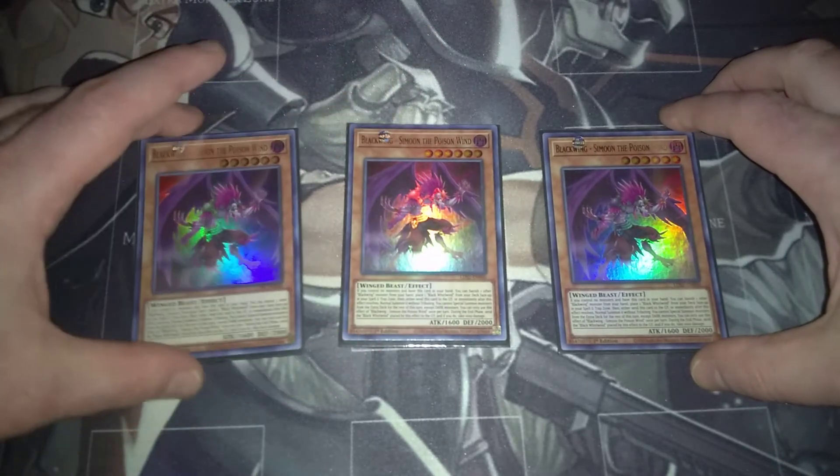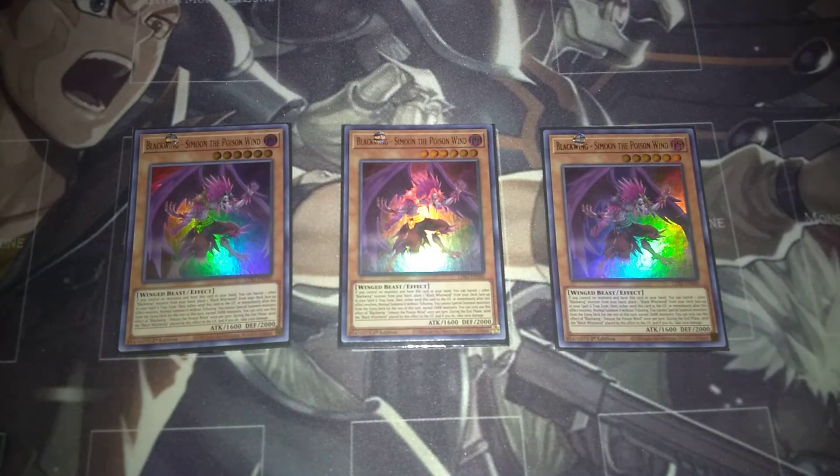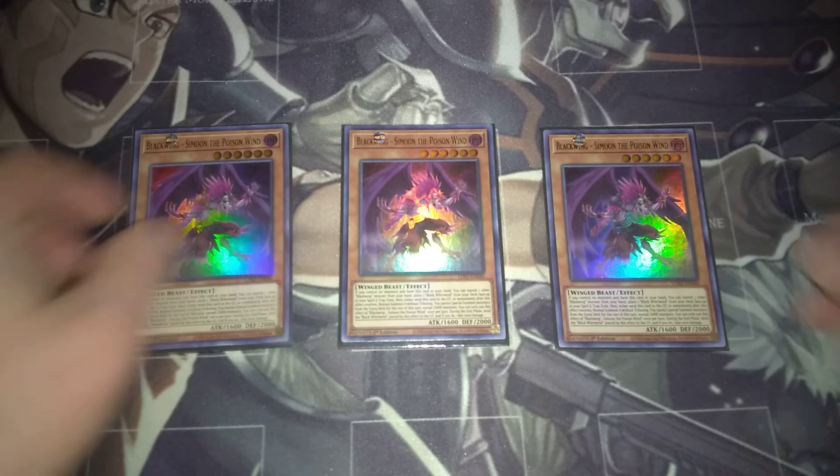So first you're going to have three copies of Simoon the Poison Wind. By revealing him from your hand and banishing a Blackwing monster, you can automatically activate Black Whirlwind from your deck, meaning it immediately goes straight to the field. From there you can activate his effect to normal summon, and this counts as an effect normal summon, so you actually gain an additional normal summon the same turn — which really helps Blackwings take off. Blackwings are essentially the fastest archetype in Yu-Gi-Oh, being able to easily get five monsters on the field.